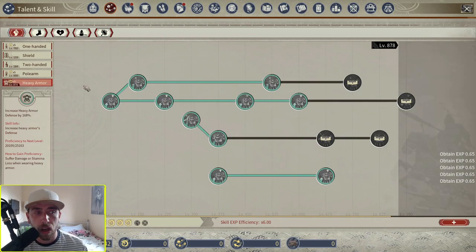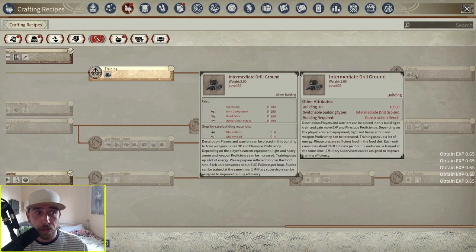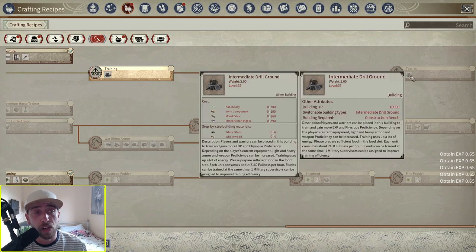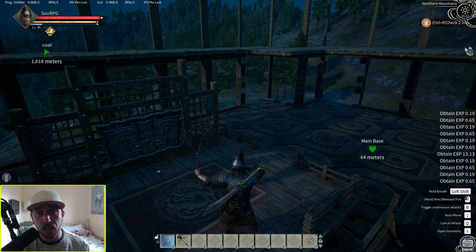There is also a larger intermediate drill ground. From the basic, you move to the intermediate drill ground, which holds one supervisor to level your drills. If you want to level drills AFK, jump on as supervisor. There are three slots on the basic drill ground and five slots on the intermediate, so you can put five units and one military supervisor in. Each unit consumes 2,160 fullness per hour — about 50 food every 20 minutes. That's basically all there is to AFK leveling your combat skills while you sleep.